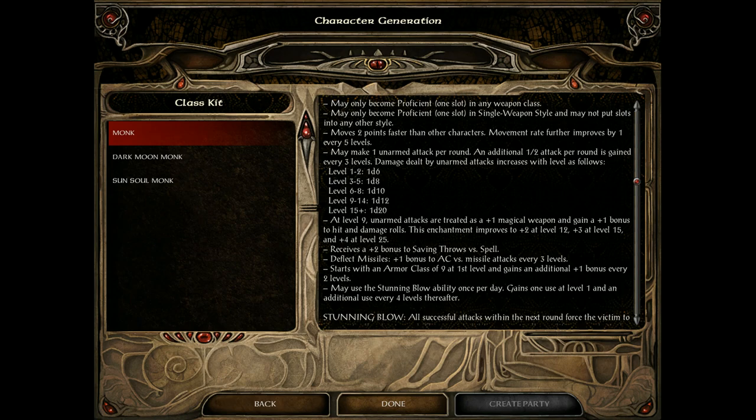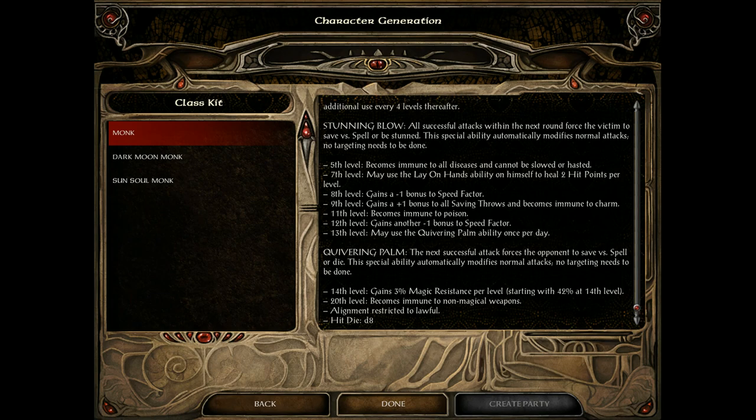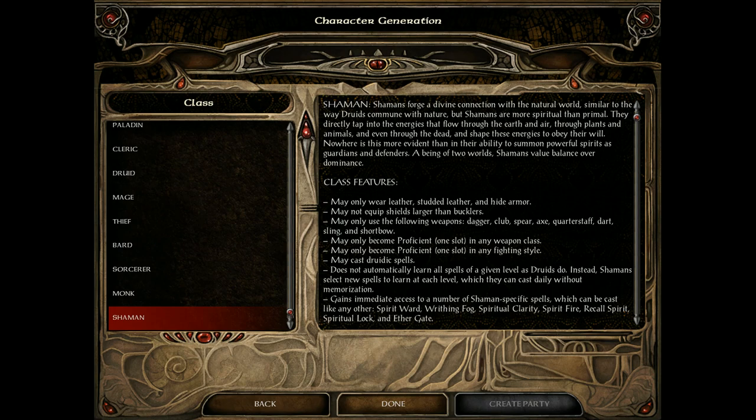Monks can only be lawful alignment, cannot use any armor, can only use a certain amount of weapons, and are best with their fists. They have abilities such as Quivering Palm — an instant death strike — and their fists level up into magical plus weapons. Later on they become immune to normal weapons. The two class kits are good and evil flavor.